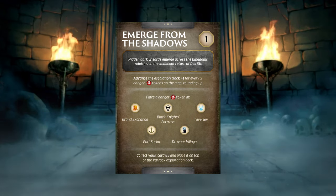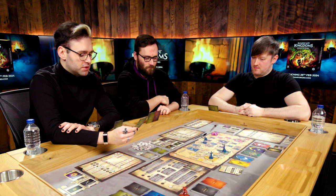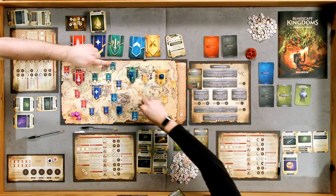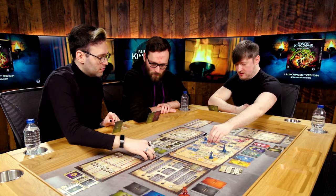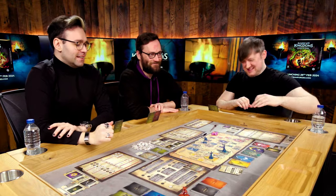The new escalation card reads: 'Emerge from the Shadows - hidden dark wizards emerge across the kingdoms rejoicing in the imminent return of Delrith. Advance the escalation track up one for every three danger tokens on the map, rounding up.' New danger tokens are placed on Taverley, the Grand Exchange (now two there), the Black Knights' Fortress, Port Sarim, and Draenor village. Additionally, vault card 85 is placed on top of the Varrock exploration deck as a warning - don't explore in Varrock!